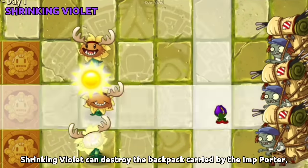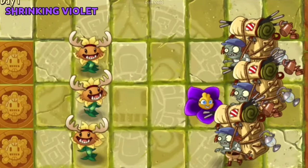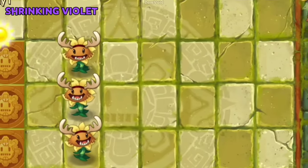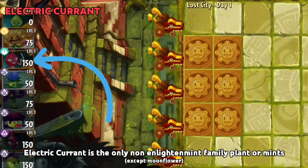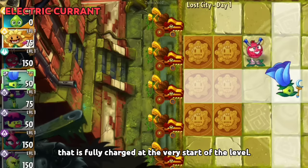Shrinking Violet can destroy the backpack carried by the Importer if he was still carrying it when being shrunk. Electric Currant is the only non-Enlighten-mint family plant or mint that is fully charged at the very start of the level.